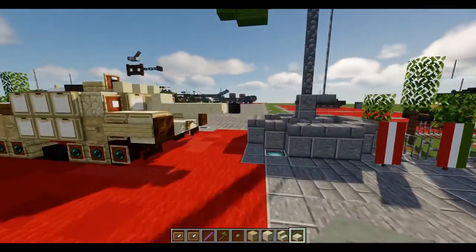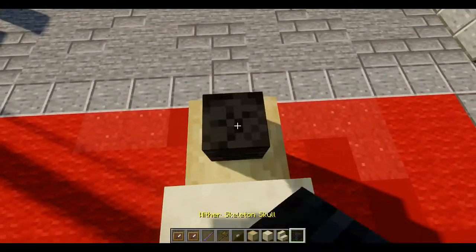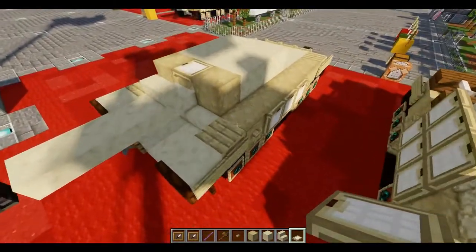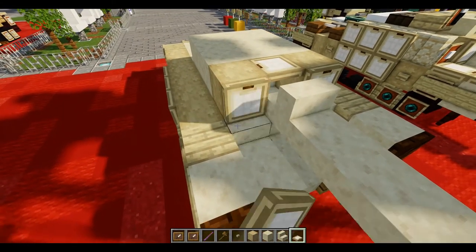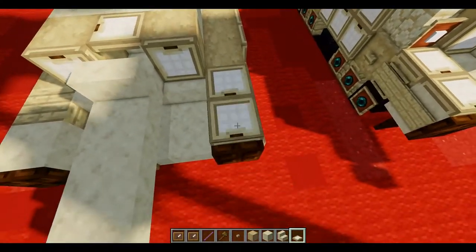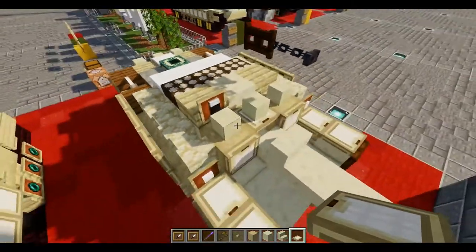We're then going to take three smooth sandstone bottom slabs built right off the face of it — one, two, three. With the wither skeleton skull placed right here. Once you have that in place, we'll finish up the gun area. We're going to take our trapdoors, place down the trapdoor on top of the stairs from the last layer, and also take these trapdoors right on top of the upper slab from the last layer and the first sandstone block. That will basically be the front.